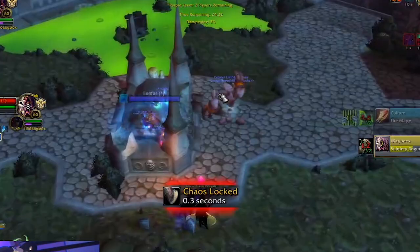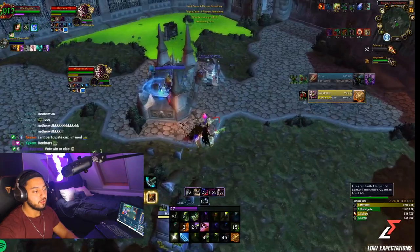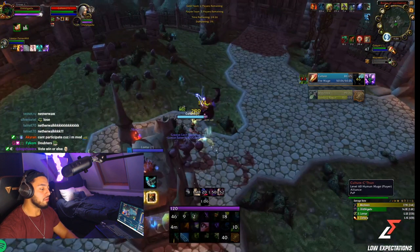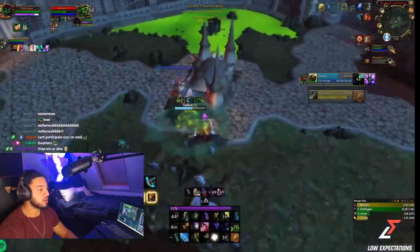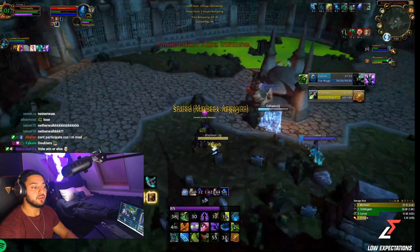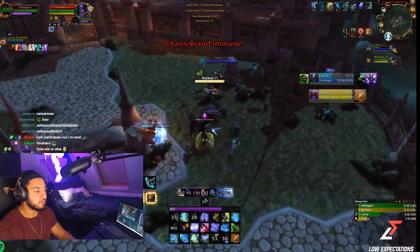I chase the Earth Elemental straight to the mage. I try to meta the nova but I'm just doing damage and I stun the mage for a full block without using the Hunt. The rogue is in stealth and they have another go ready. I have trinket available and my healer has trinket — I can pre-do something, but I should only pre-do stuff when my healer is CC'd. I watch the rogue walking toward my healer and wait for the right moment.